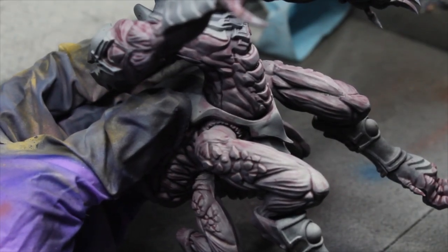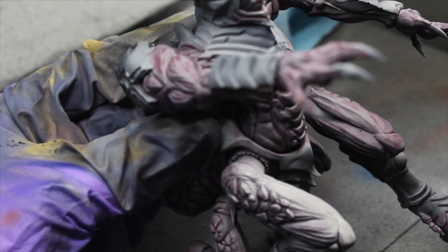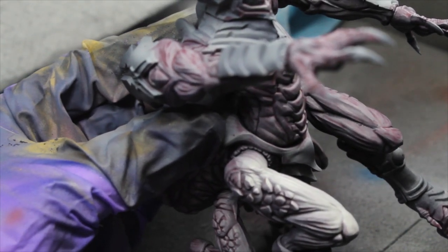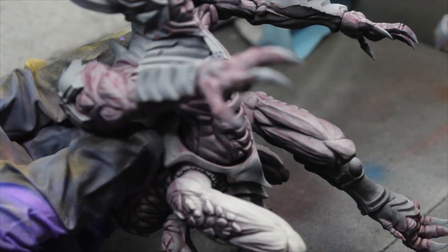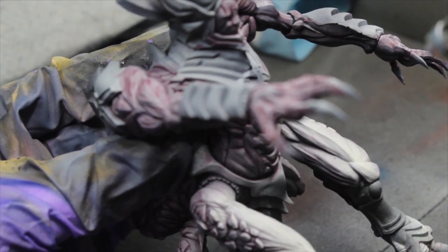After the shade is completely dry, we're going to head back to the airbrush to do one more highlight layer, this time with Vallejo Bone White. We just want to hit the most exposed areas like the top of the thighs and the arms — this is just to smooth out the top and give it a bit more highlights.